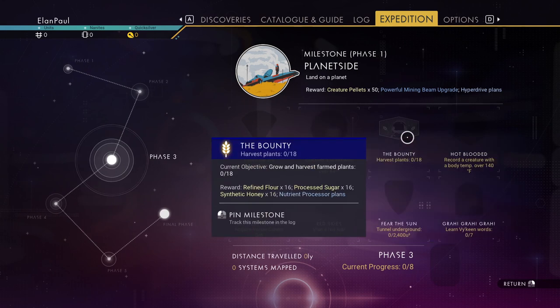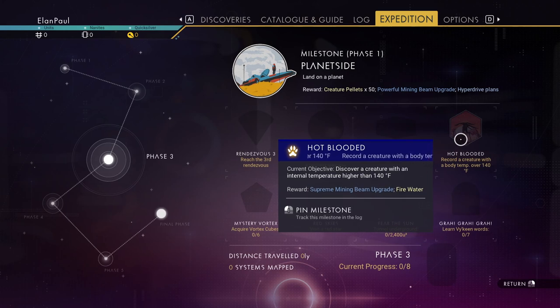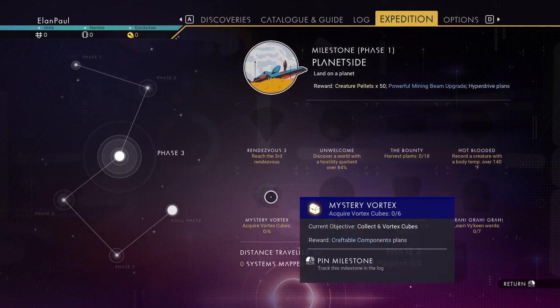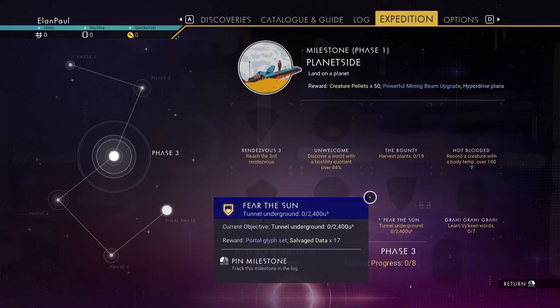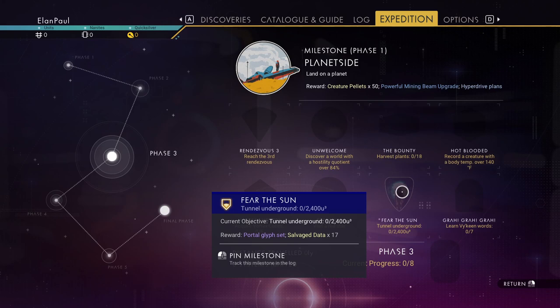Phase three: discover a world with a hostility quotient over 84%, harvest 18 plants — which means you'll have to grow them, probably on your base — record a creature temperature of 140 degrees, acquire six vortex cubes from caves, visit a red star system, and tunnel underground about 2,400 units using your terrain manipulator. You don't have to tunnel down a lot, you just have to dig. Also learn seven Vy'keen words.